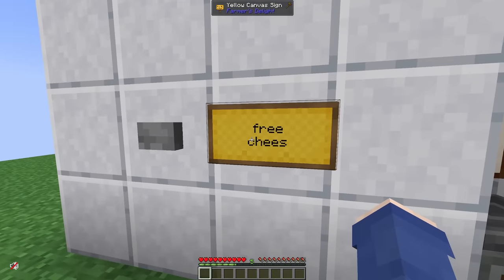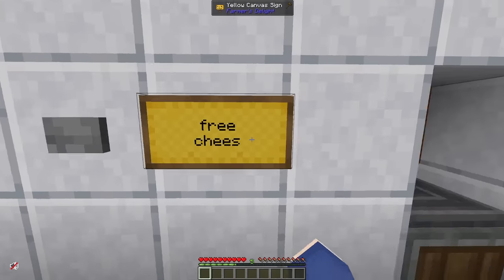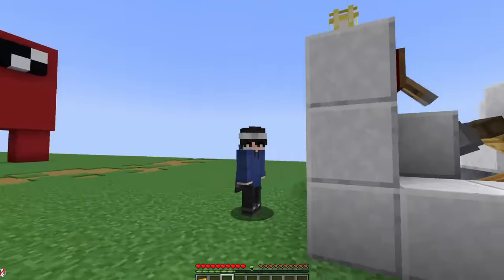Okay, so first up: make a cheese machine. As you can see, this is my cheese machine — it says 'free cheese' on it. This yellow obviously means cheese is here. I click the button, the cheese comes out. This is the most Create mod thing I've ever done, and luckily about 90% of the time it works every time.